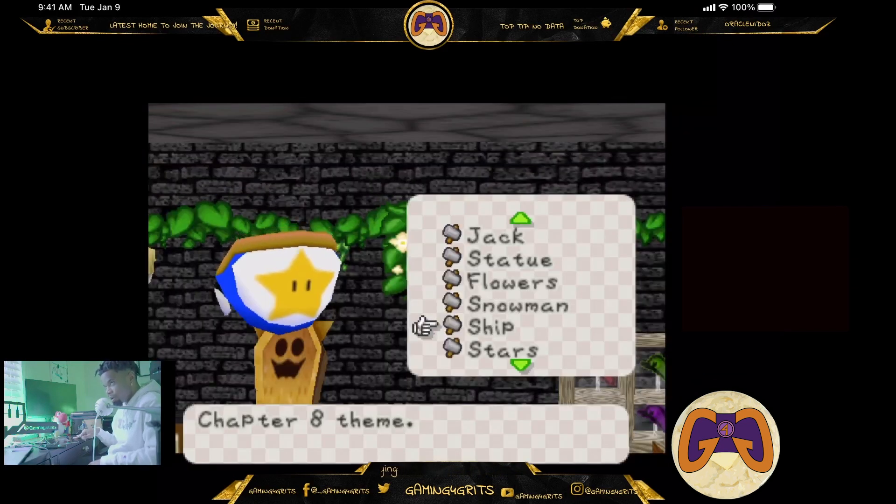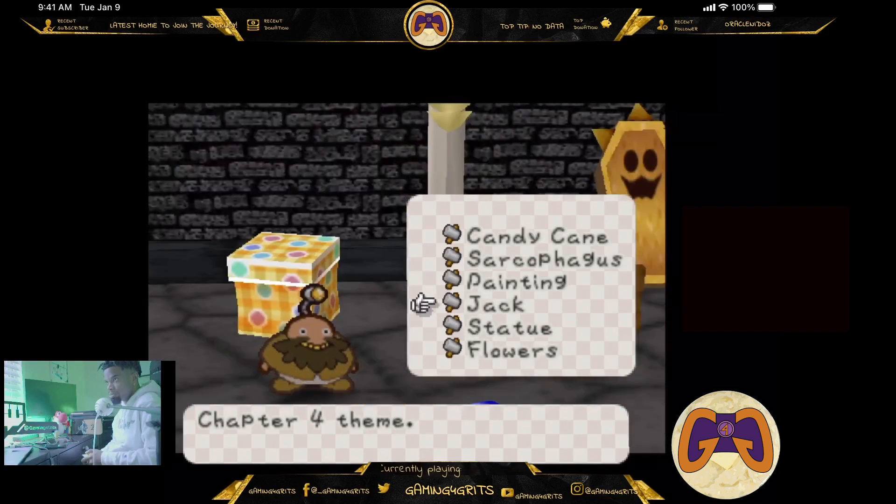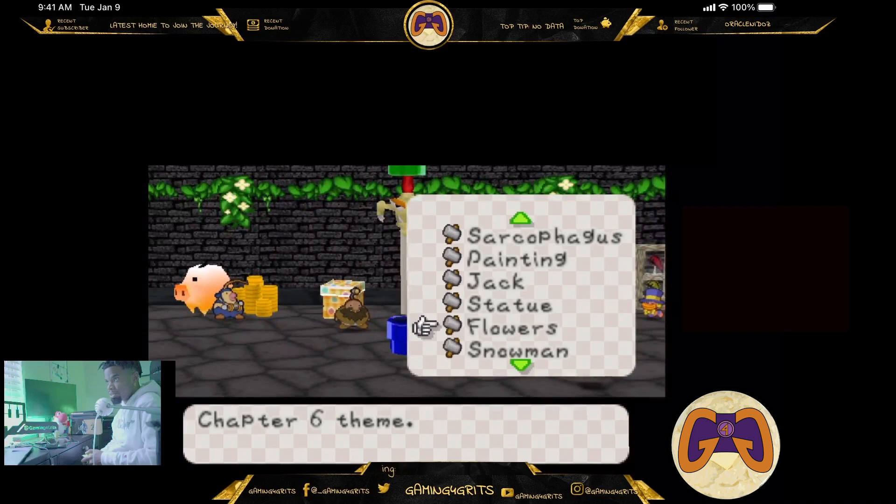This is definitely a ship from one of the Mario games. I don't know exactly which one. I had to get Exor. Y'all see Exor? When I say he looks so cool — he looks so cool. Got that. Unlocked the key. 16. I got the flowers.